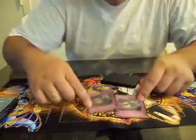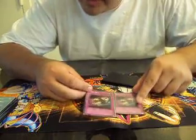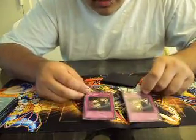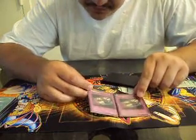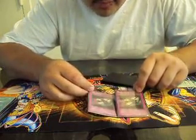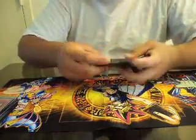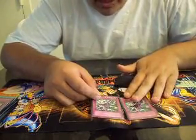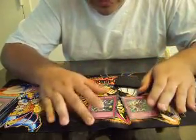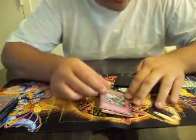For traps, double Dark Bribe. I find it better than Seven Tools because if Heavy Storm or MST hits my key cards again, Dark Bribe is there to save me. Double Dimensional Prison — I might bump this up to three, but the format's a little slow so two is fine for now.